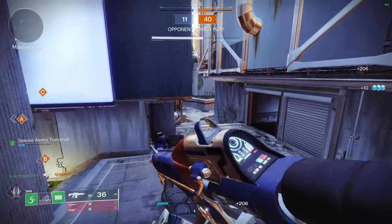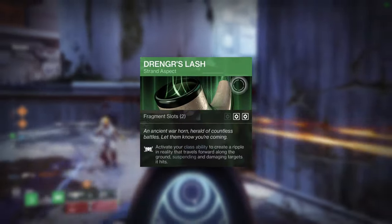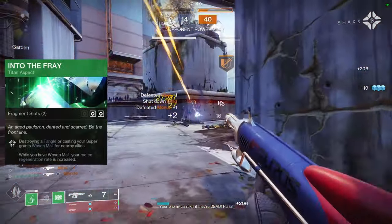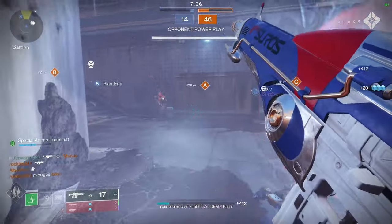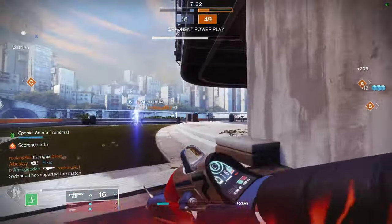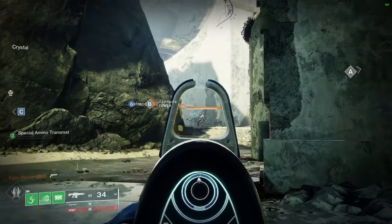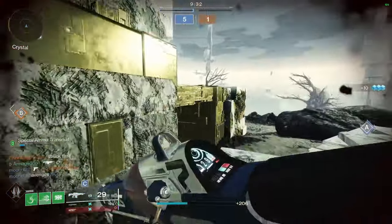Strand Titans currently have multiple aspects they're able to equip, but for this build I recommend Into the Fray and Drengr's Lash. Into the Fray gives you and nearby allies Woven Mail when you pop your super or destroy a tangle — so basically when you destroy a tangle either by shooting it or picking it up and blowing it up, you and anyone within the radius of the explosion will get Woven Mail.